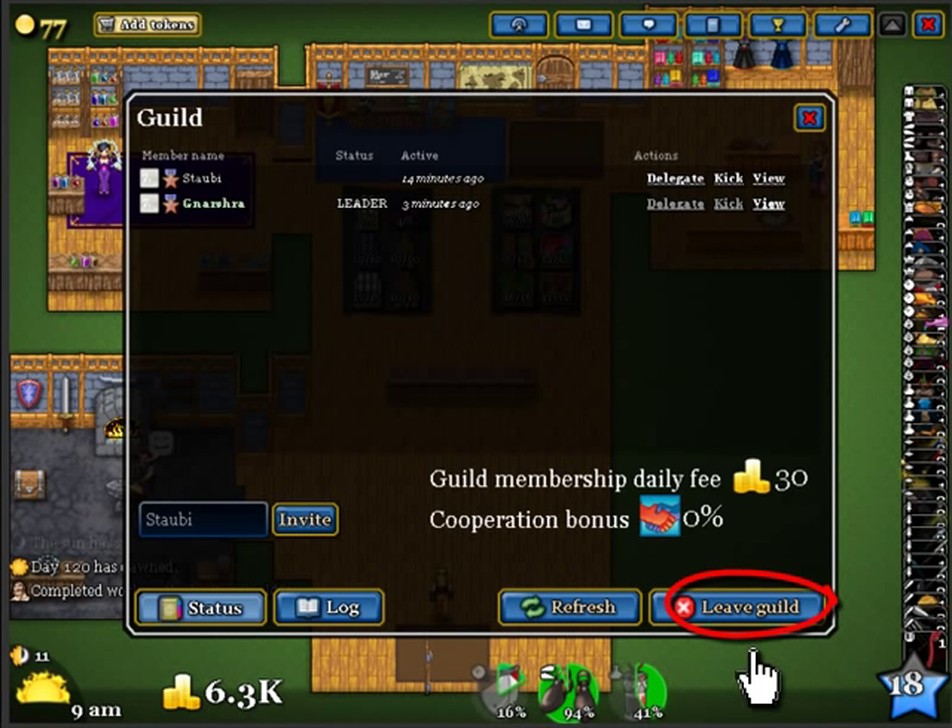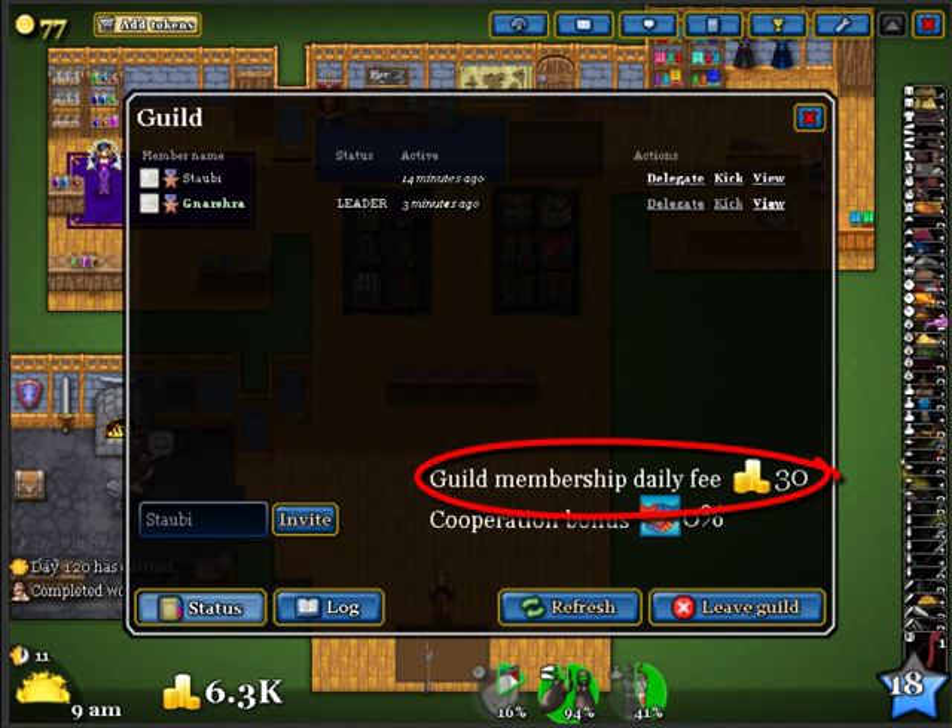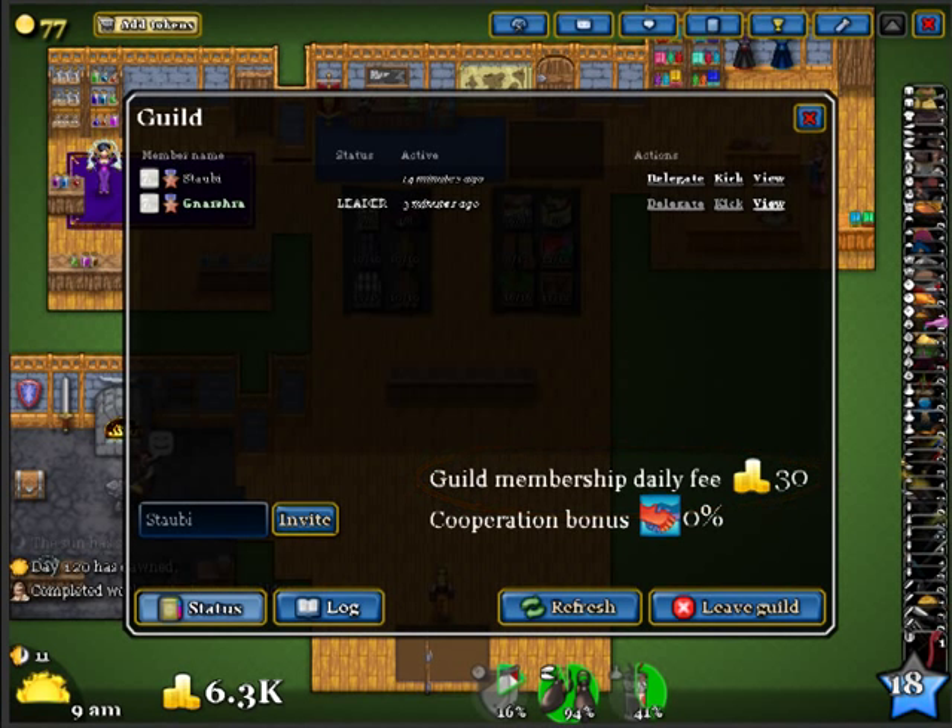Remember to leave the temporary guild after the trade is complete. If you don't, every in-game day the guild membership fee will be deducted. And that's it — you now know how to trade, and you just need to repeat as necessary.